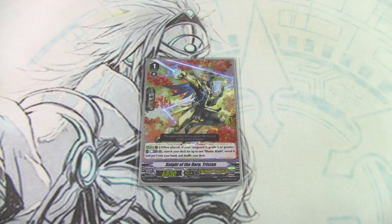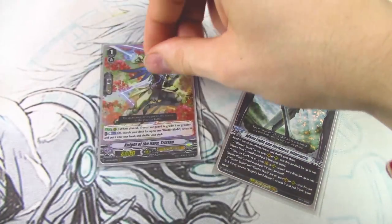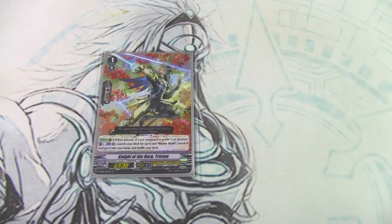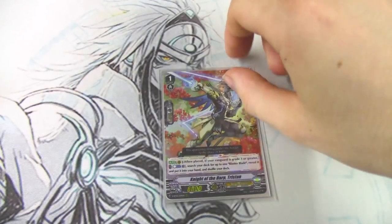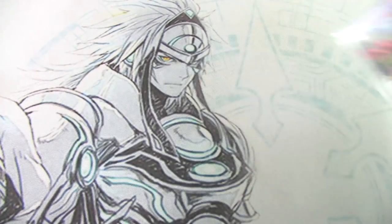Lastly for grade ones, one copy of Niverheart Tristan. It searches out Blaster Blade for a Counterblast, which is really good. If you have the order card in your hand: call Tristan, get Blaster Blade, call Blaster Blade, use the order card, get Blaster Dark — you have Blaster Blade and Blaster Dark guaranteed. Tristan also helps set up for Exculpate if Blaster Blade isn't in your soul. I only have it at one copy because you really don't need it, but it's a simple Counterblast to get it out easy.